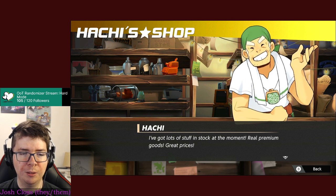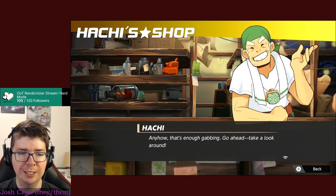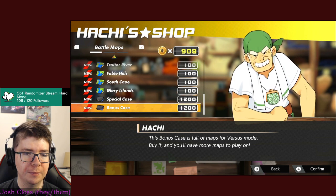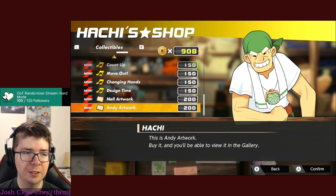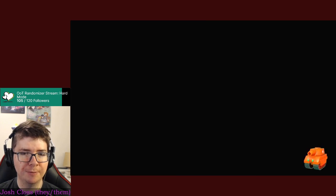Welcome to the Hachi Shop - lots of stuff in stock, real premium goods, great prices. As you work through the campaign, new shipments will arrive, so come back and check often. I like the ship unit in a bottle in the background - very good touch. I can get some War Room maps, music, and artwork. I can't get any new COs right now.